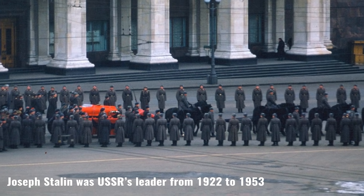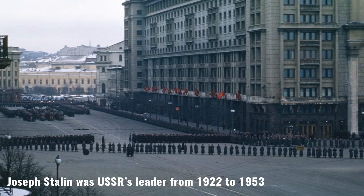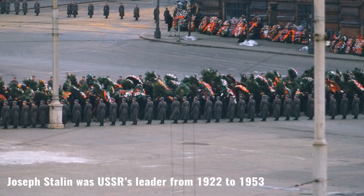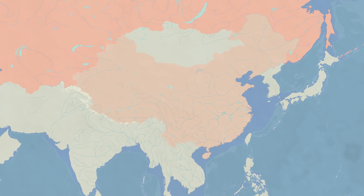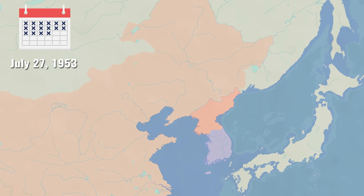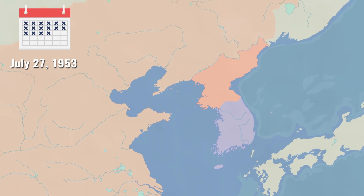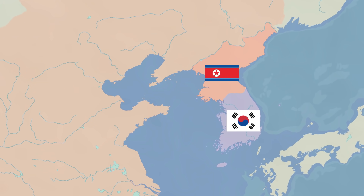Joseph Stalin died in March 1953. Within weeks, the Soviet Politburo voted for the end of the Korean War. Aware that they couldn't pursue the war without Soviet help, the Chinese were suddenly more than willing to sign the armistice. The ceasefire began on July 27th, 1953. The border between North Korea and South Korea was reestablished, with an added demilitarized zone separating the two countries.